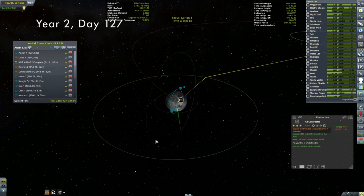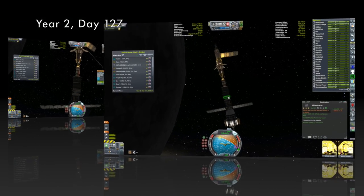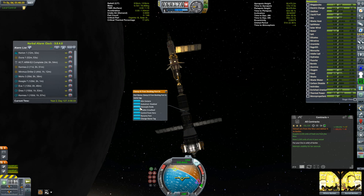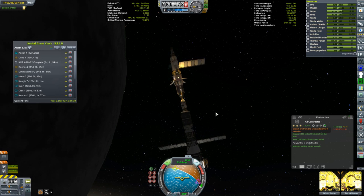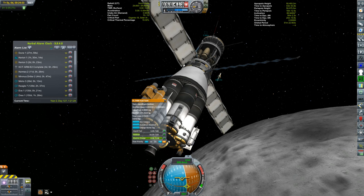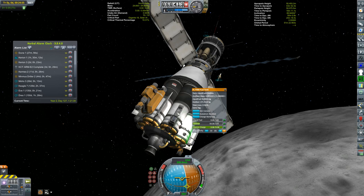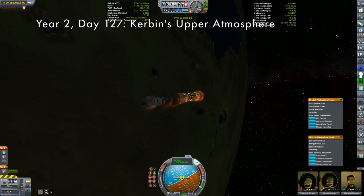The ore I need to take to Kerbin's orbit is in those large forward ore containers which I have turned off, so there's no danger of it being converted by mistake. We'll decouple the large tanks from the rest of the harvester. We've got 1,400 meters per second to play with - that's plenty to get the job done. Setting up the maneuver node turned out to be a couple of days away, as we had to wait for the plane of our polar orbit to line up with the moon's orbit around Kerbin. In the meantime, the harvester will continue to refine ore.